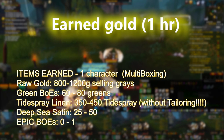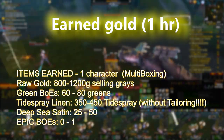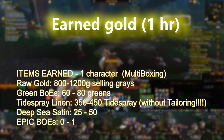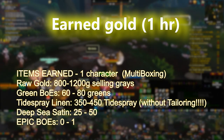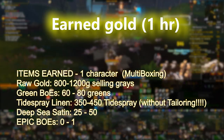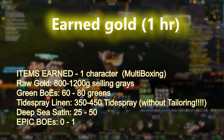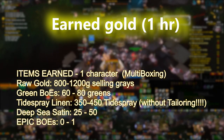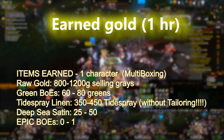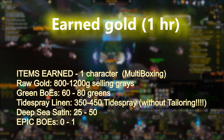Raw gold earned: 800 to 1,200 gold selling grays. Green BOEs: 60 to 80 greens. Tide-Sprayed Linen: 350 to 450 — and that is without the tailoring Scavenger buff. Deep-Sea Satin: 25 to 50. And then epic BOEs — RNG is RNG. You either get zero, a goose egg, or one or two. On average I'm getting around one to two BOEs an hour, per account, across my five boxing accounts.